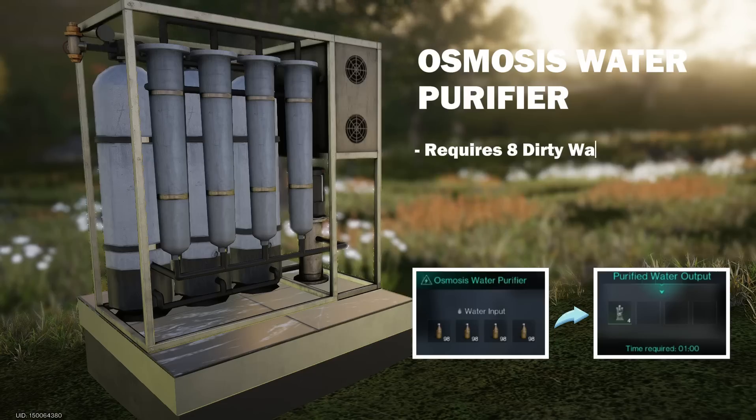To fill its production capacity, you need to produce twice as much dirty water — that is 8 units per minute or 480 units per hour.